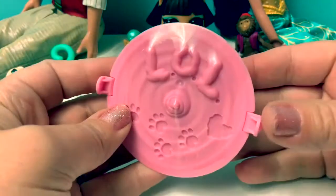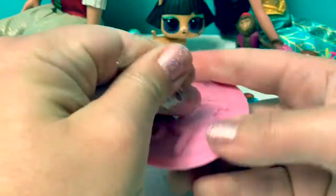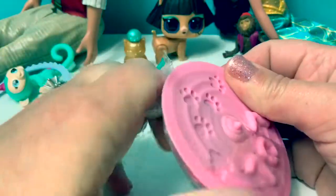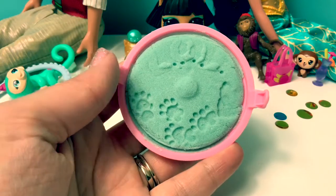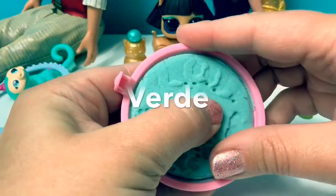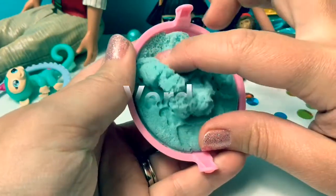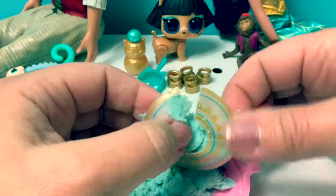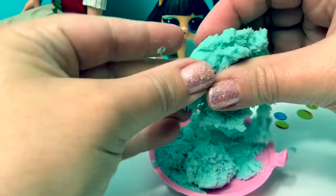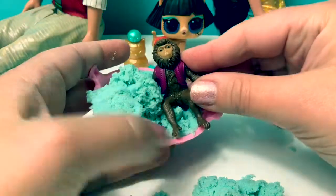Now let's open the surprise sand and see what's inside. This is green sand. Green in Spanish is verde. Oh, here's a piece for her outfit. This sand is fun to play with. Abu — he loves sand.